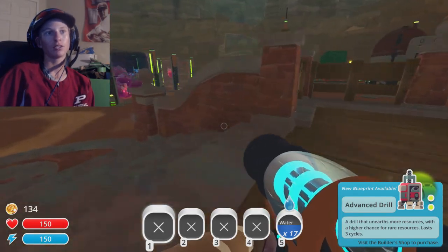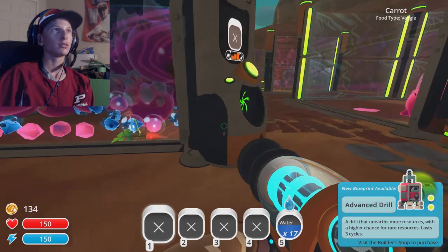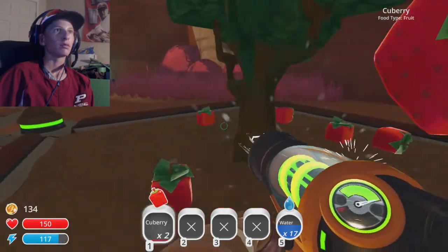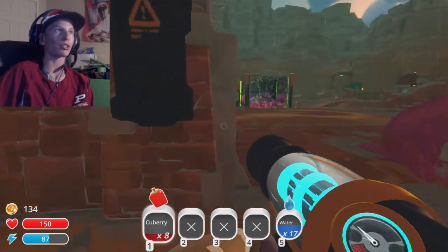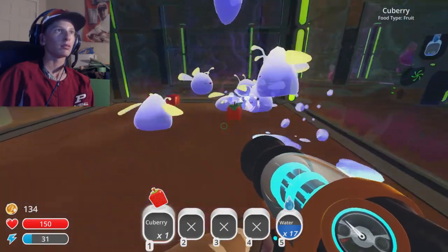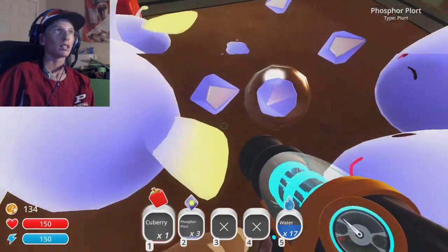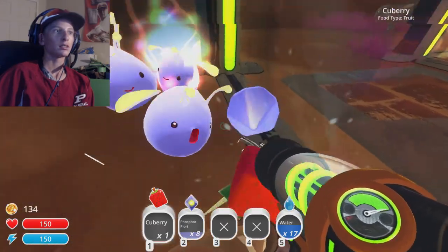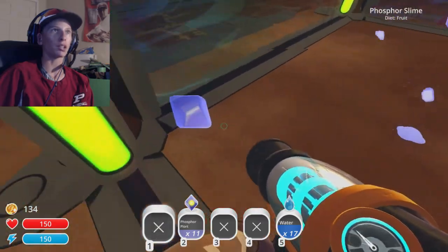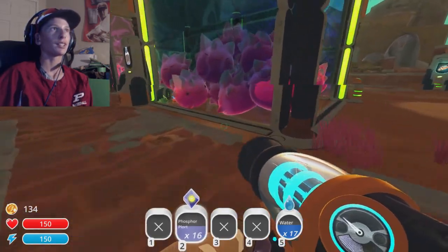New blueprint available: advanced drill! Hey you, get your butt in here. Hold on guys — you guys eat fruit, gotcha. They're so gentle but I can't let them become feral slimes, not happening. Wait, come here — I don't want you, I want your plorts, I want your money. Jeez, you guys generate a lot. That's for you guys. Hey, haunt!